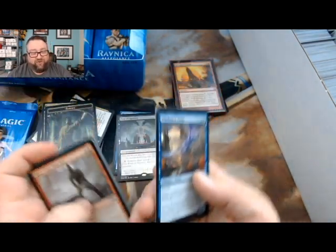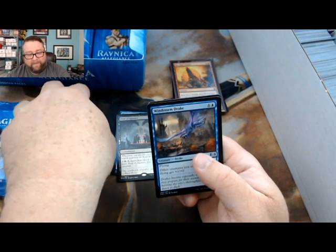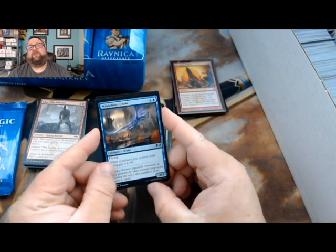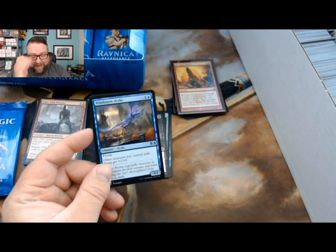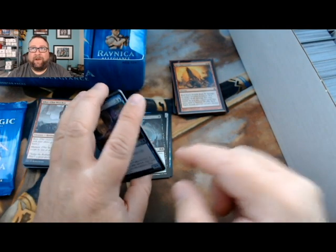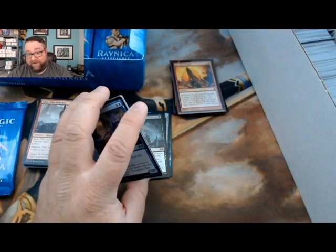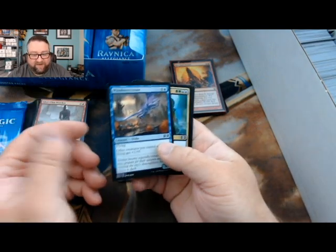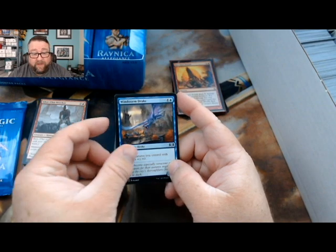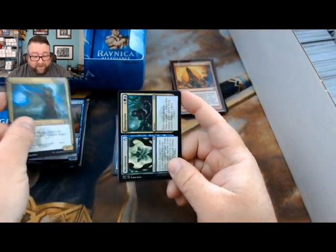Actually, I had a dream last night that I somehow obtained a box of Alpha starters and was able to open it on camera, and I gave all the patrons the cards as I opened them - they went in order and simply got the card that was in that order. It was nuts, it was beautiful. Hopefully someday I can do that - don't hold your breath. We got a Windstorm Drake, a Frilled Mystic - he's being played a little bit - and Incubation.